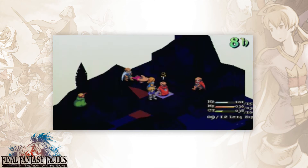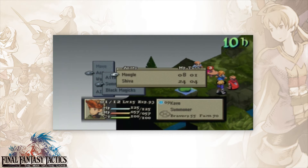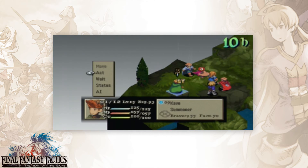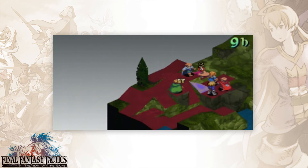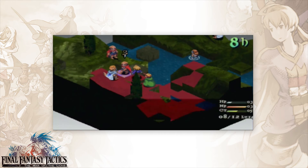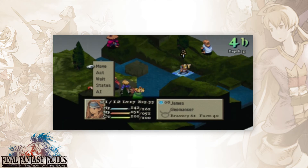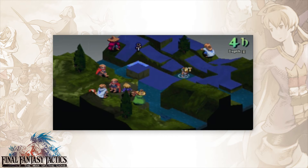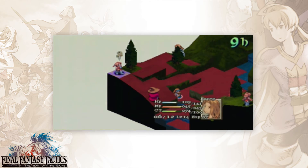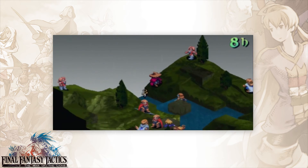We can start laying into the rest of the enemies fairly easily here. We'll just do that because it will technically protect Agrius. I am gonna actually stay in the water — I know that sounds weird. My character is a competent physical attacker, but the chance to turn people into toads for free is just too tempting.